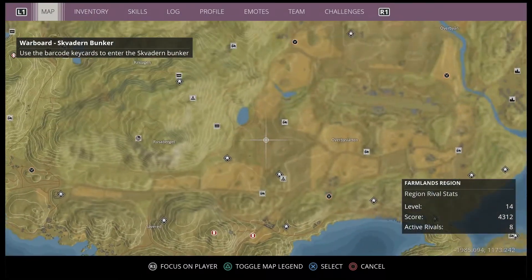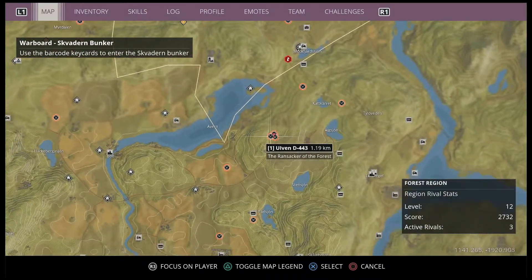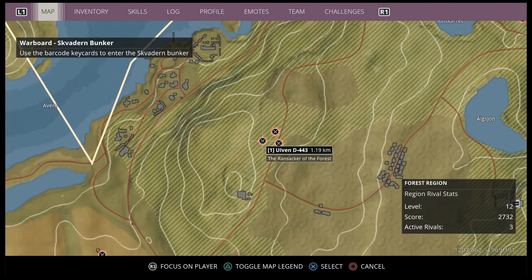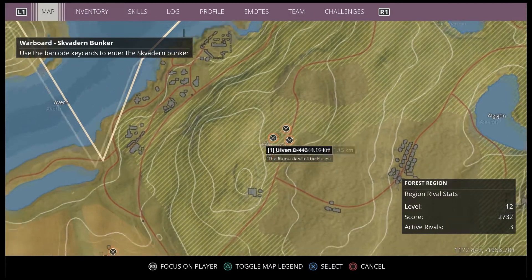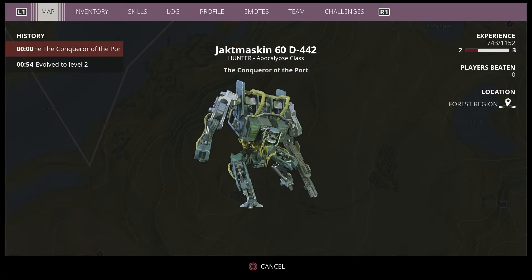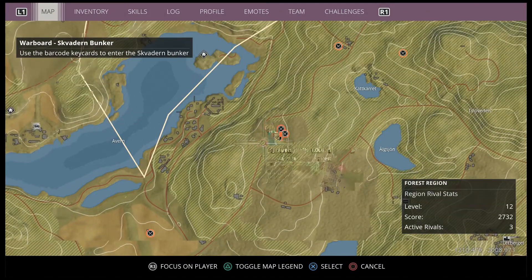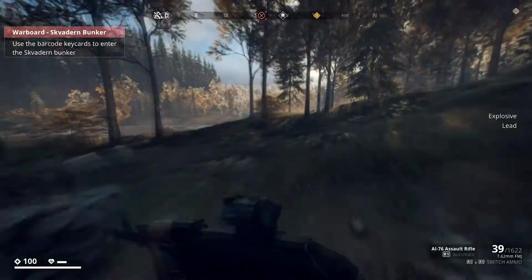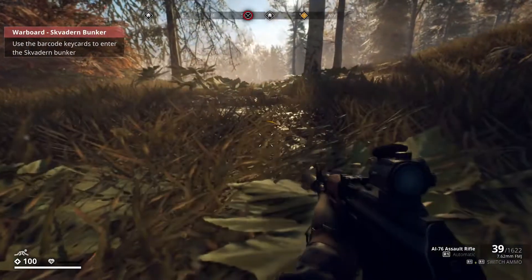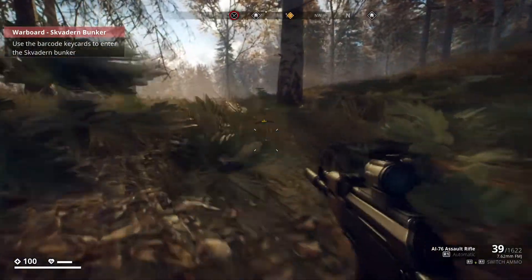We are not doing that Scarvan Bunker thing right now. We are actually going to fight these three rivals — level 2, 1, and 1, that's not terrible. Let's go down against them and see how it pans out. They also added prone, which is really useful for sneaking.